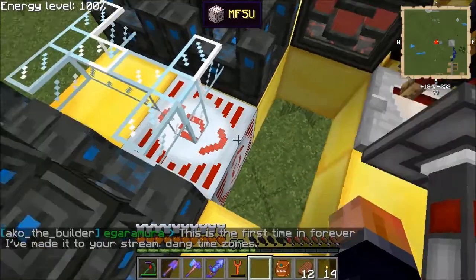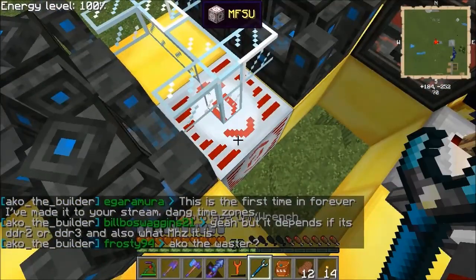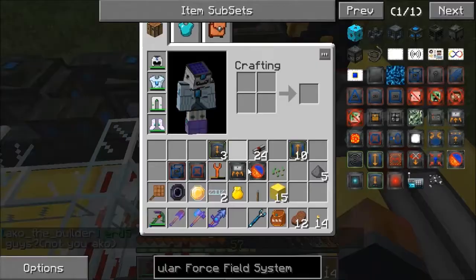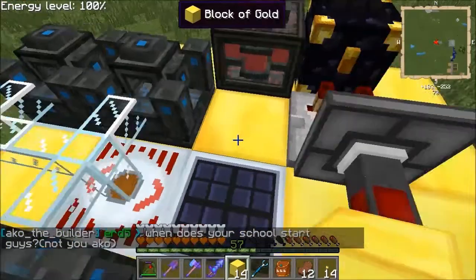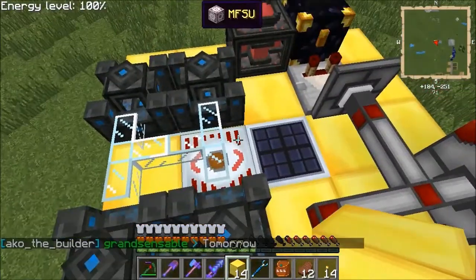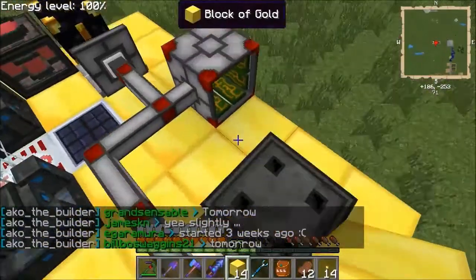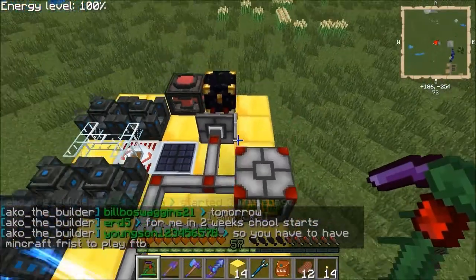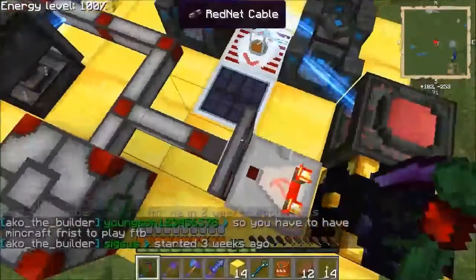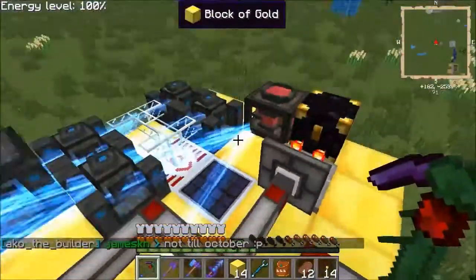I just saw something go through my portal - I think there's a cow possibly in there, and I haven't got a chunk loader for this either. That looks better. Right, so what we want - if we put something in this chest, the redstone signal comes on and the thing moves. But that's the opposite of what we want, so let me try and get that out.